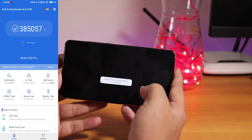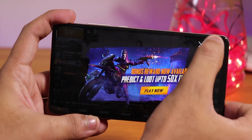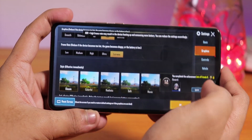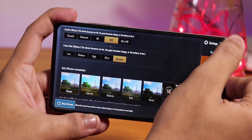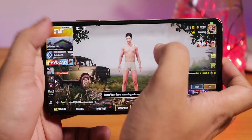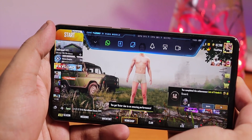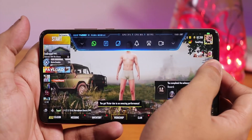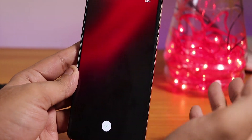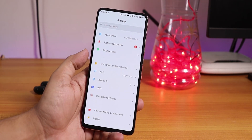For PUBG, you can still play on maximum settings. Game Booster sets itself to the highest settings by default and in the graphics settings you can play on HDR and Extreme. However, the FPS is doing about 55-56, not quite reaching 60. The performance has really dropped — I'm not sure if it's because of Magisk, but this is definitely not the best performance you can get out of the Redmi K20 Pro.